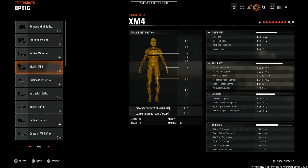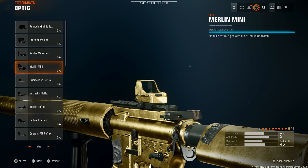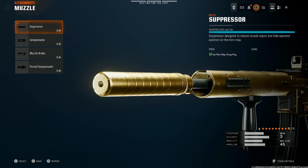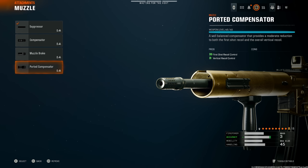We're going to start with the XM4. First thing we're going to put on is the Merlin Mini — in my opinion the best optic, though you can use anything you want. Next we're going to move on to the suppressor. If you like staying off the mini map, this is fantastic.